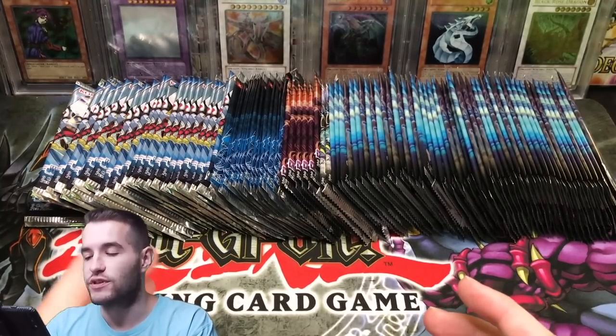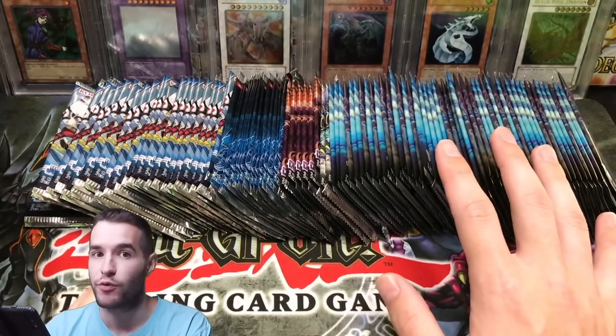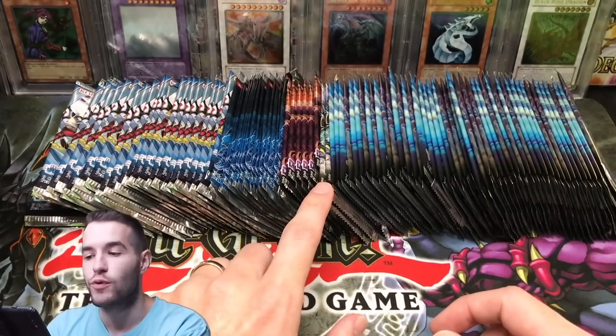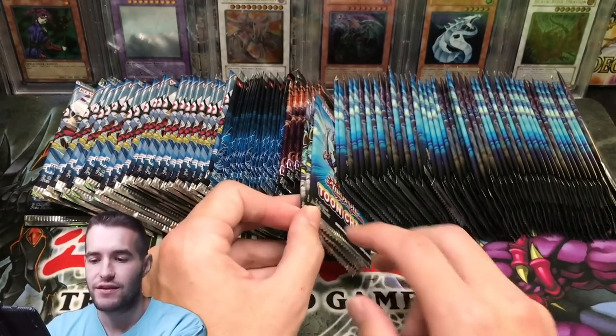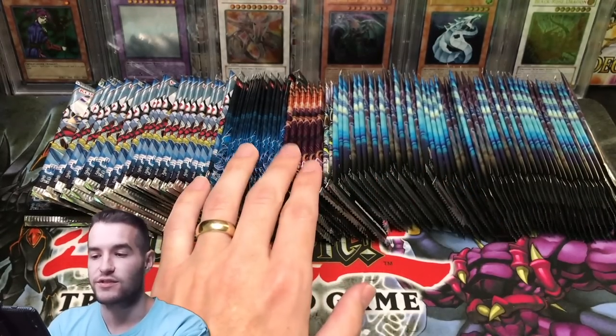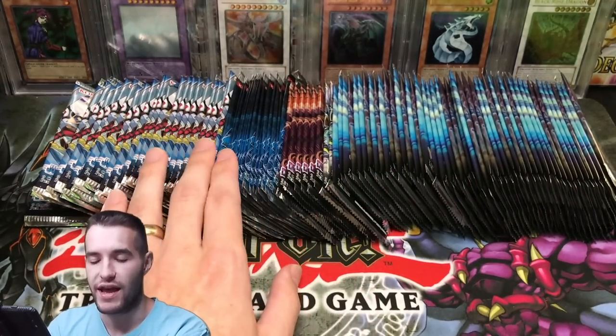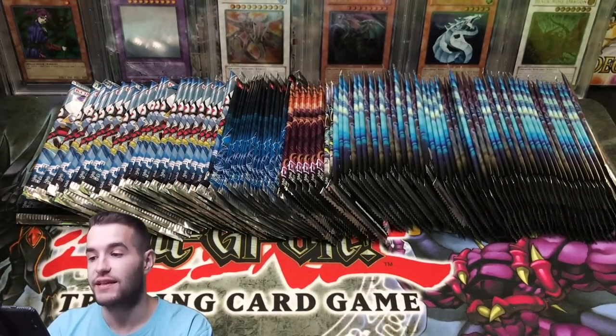What you guys see here: 48 Toon Chaos first edition packs — yeah, 48 packs. We got two Battles of Legend Heroes Revenge, the one with the Black Luster Soldier. We got some more Dimension of Chaos, we have Turbo Pack 3 and Judgment of the Light.